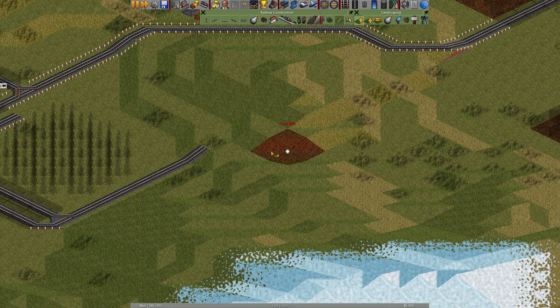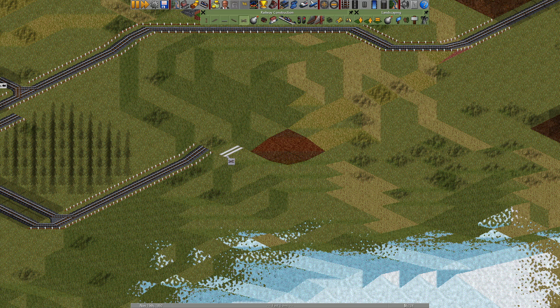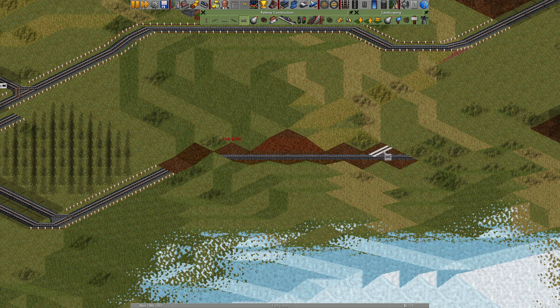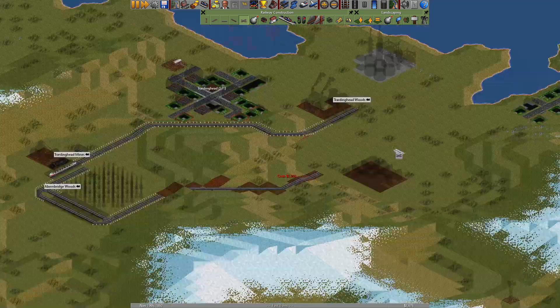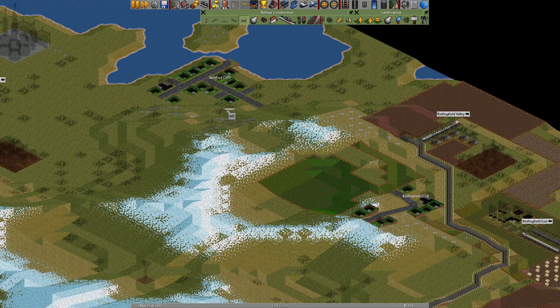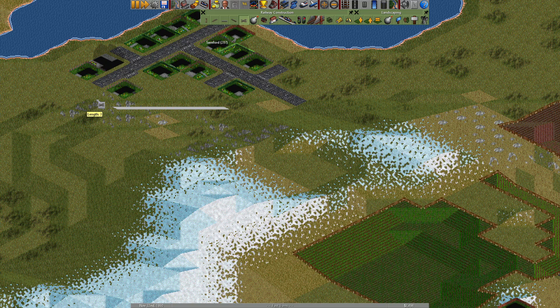I built a two-way railroad. This is the first line. This place is very hard to build a railroad.